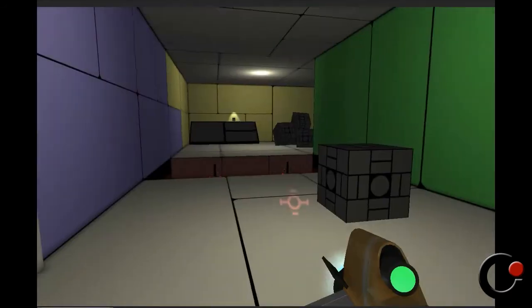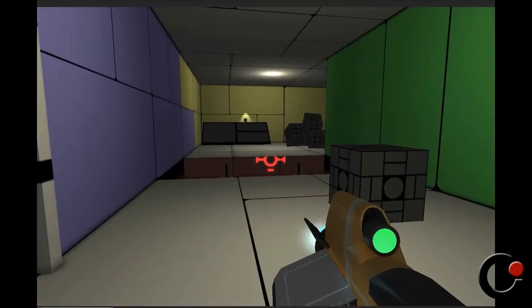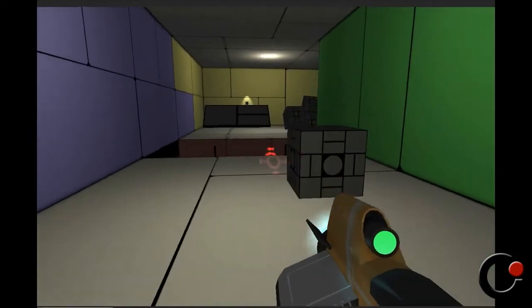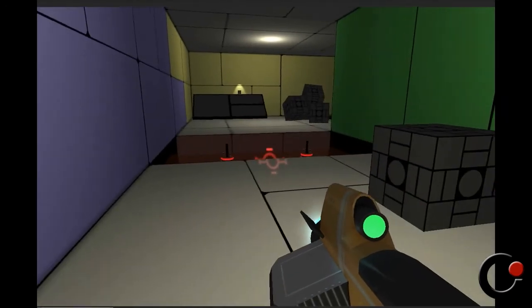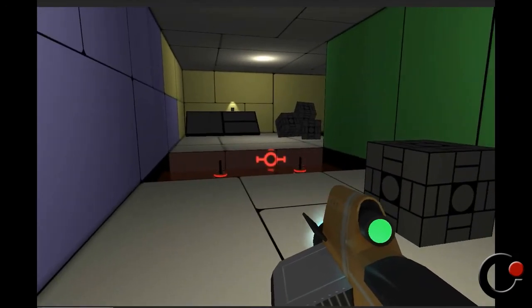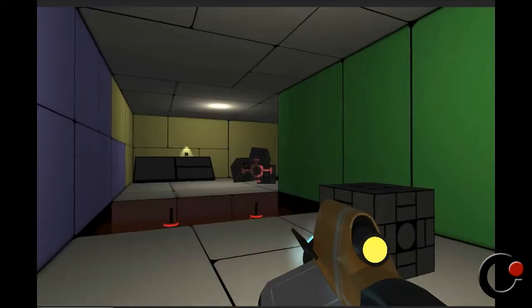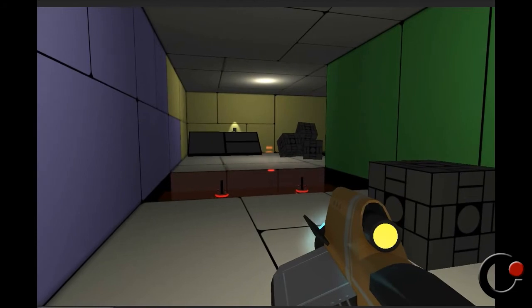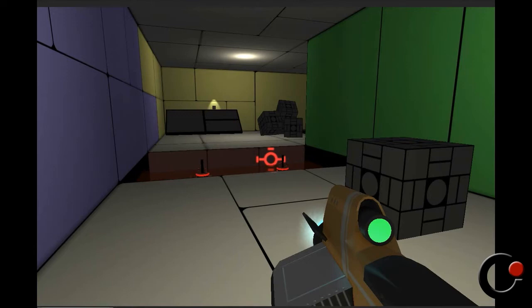As you can see, we have our puzzle gun ready right here with me. This gun has two different types right now. The green gun is the one I'm using right now, as you can see the little green light on it, and the yellow gun with the yellow light. Let me first show you guys the green gun.